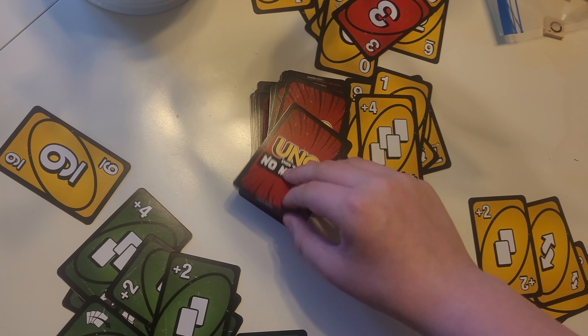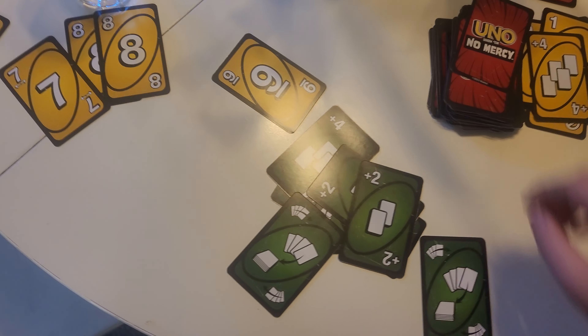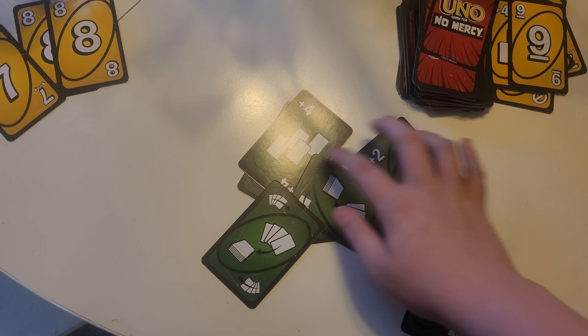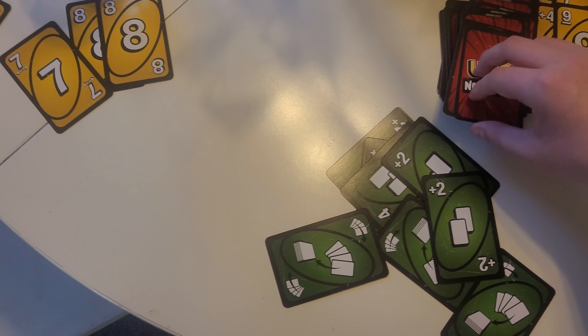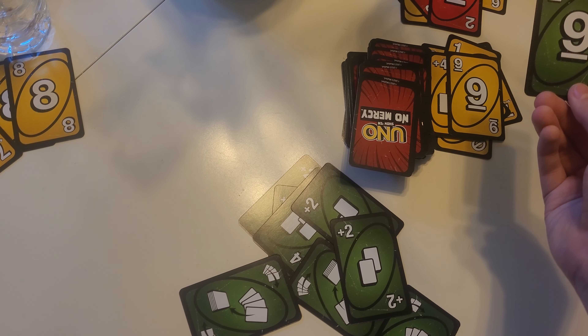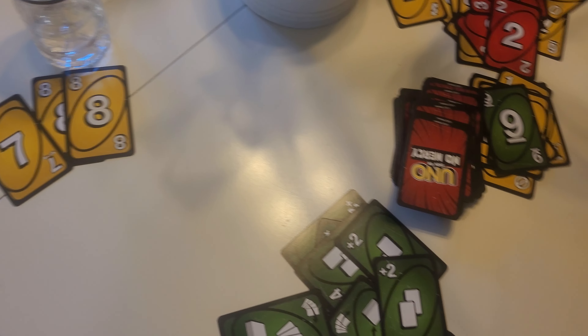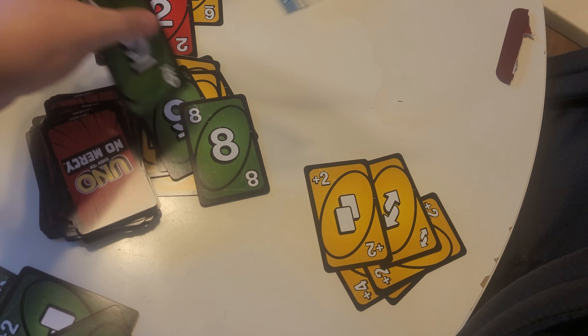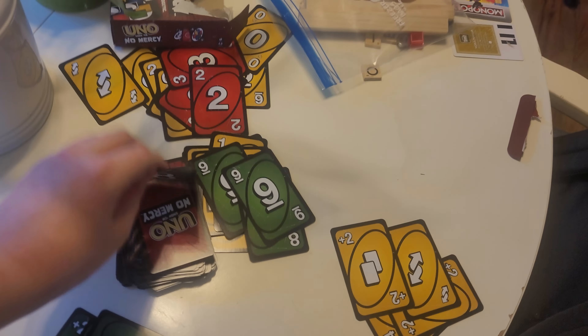Otherwise, you may hold onto the card until you are ready to use it later. You may only have one chance and one community chest card at a time. If you draw a new one, you will need to either play or discard one of them to the bottom of the deck. Railroads are not for sale. If you land on a railroad, then you move to the next railroad space and end your turn. If you land on free parking, you draw either a chance or community chest card.